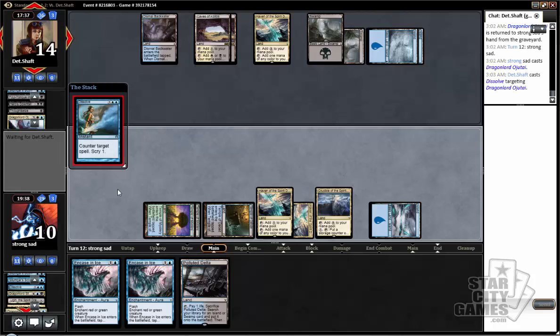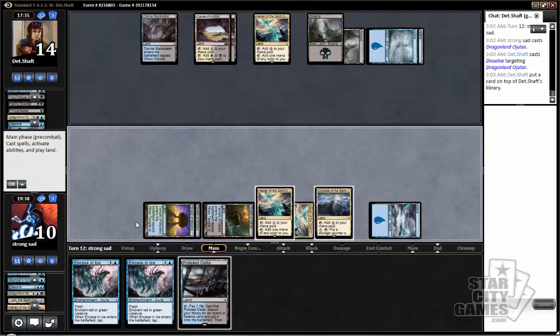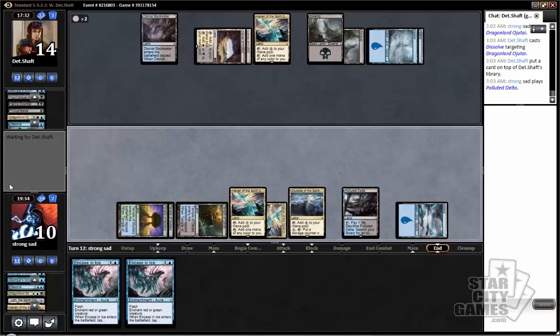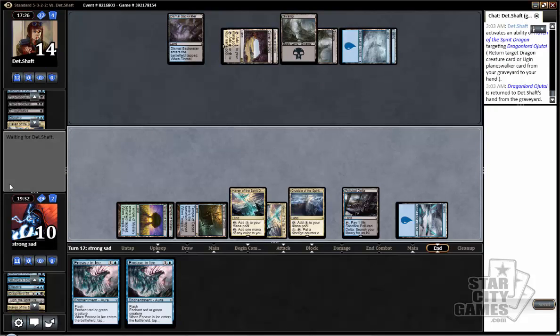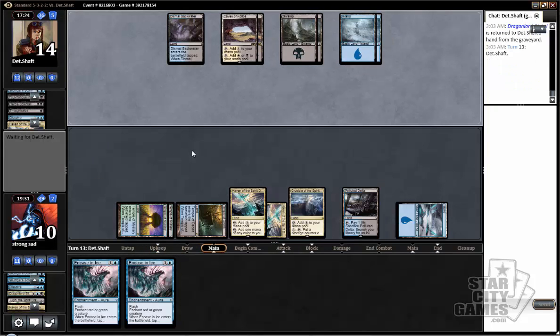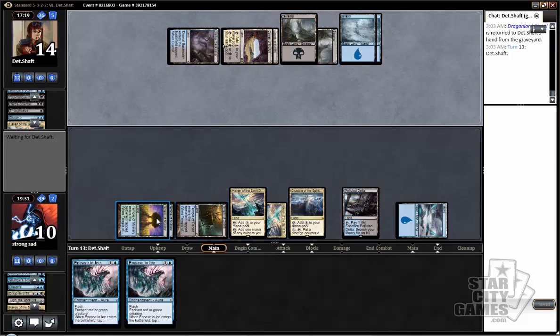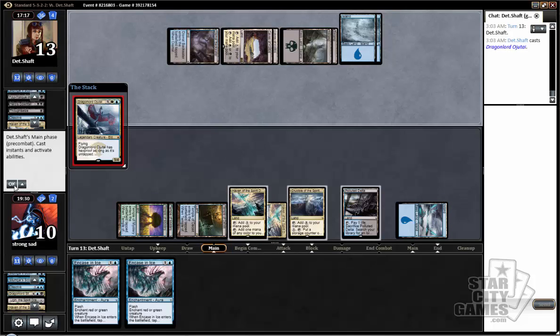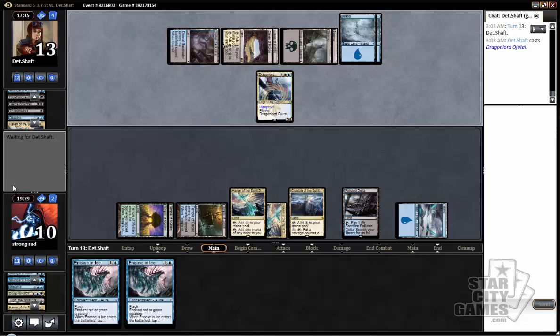I'm fine trading Dissolve for a land. I guess first verse, same as the first. Now if he gets back Ojutai and casts it, we may... well, I guess we still can't really get back Ugin. I guess we could hope to draw a land, and then if we don't, we can crack another land.